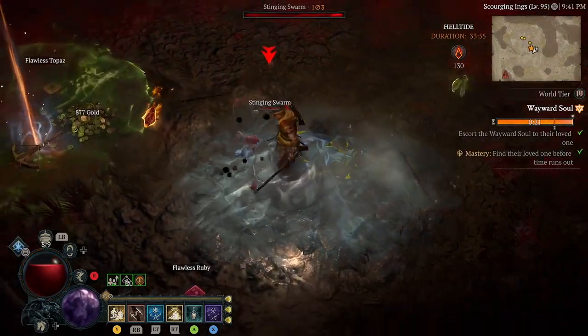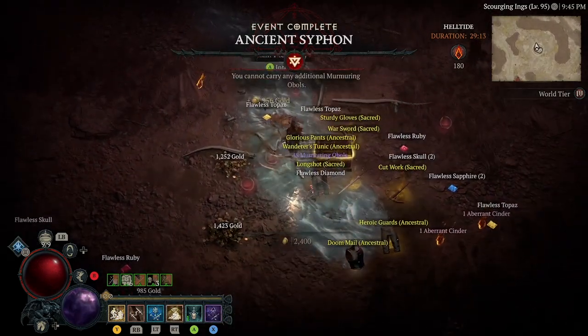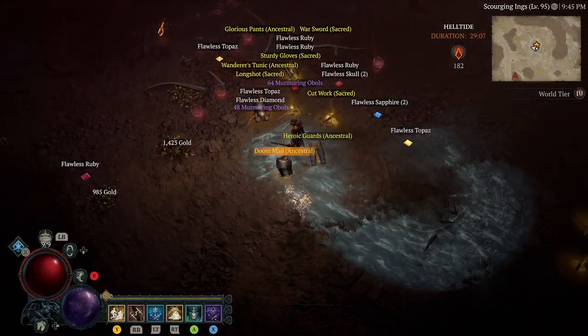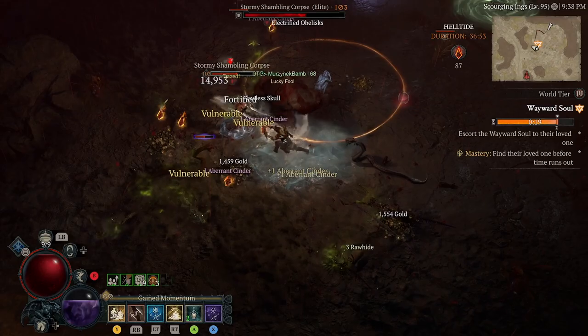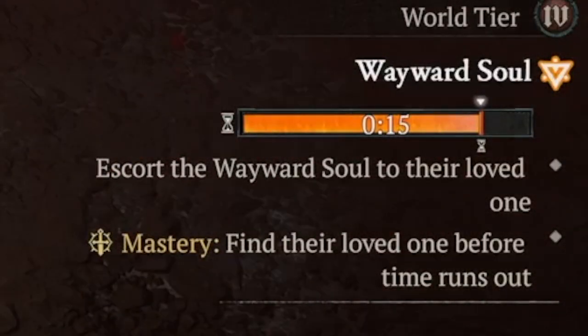Yesterday I showed you how you can exploit the Wayward Soul open world activity. But if you're gonna do this during Helltide, all hell gates will be open for you. Not only will you gain obols, legendary gear, and items, but also tons of gold and crappy gear pieces which you can deconstruct and gain materials in return.